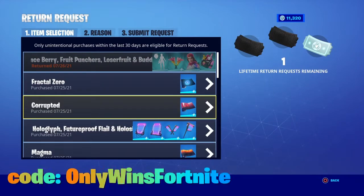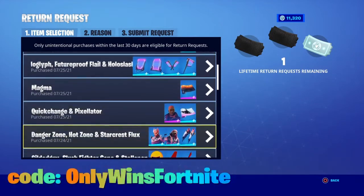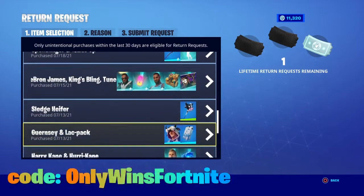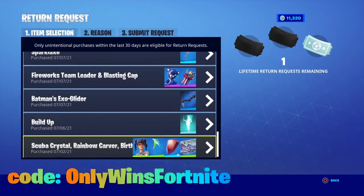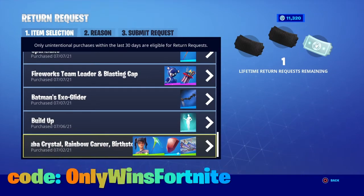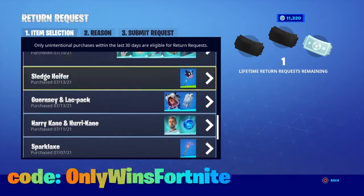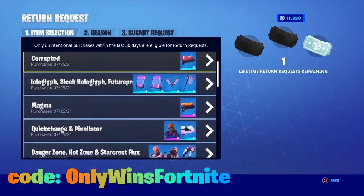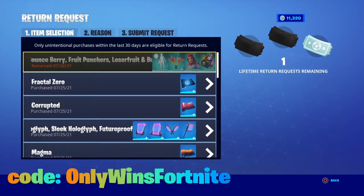It has to be within 30 days — only unintentional purchases within the last 30 days are eligible for a return request. Anything you've gotten in the last 30 days you can return, but as soon as the 30 days are up it'll come off this list so you can't pick it anymore.